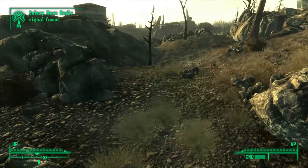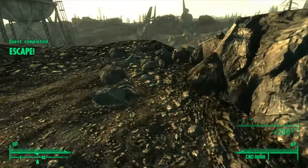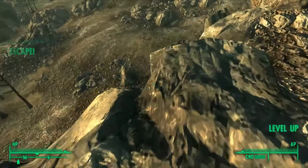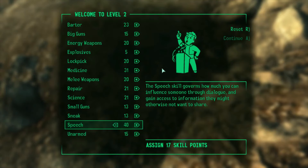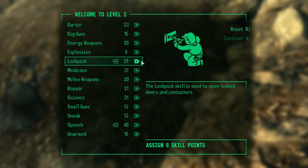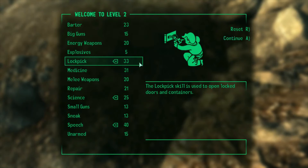Been pretty pumped for this run, because who doesn't enjoy the Enclave? The Enclave Soldier is a powerful unit in this game, but can this powerhouse make up for its slow movement speed thanks to power armor with how hard it hits? Well, in my experiences doing these runs, the final score of a power armor-wielding unit seems to suffer due to the movement penalty. But hey, maybe I'll be proven wrong.